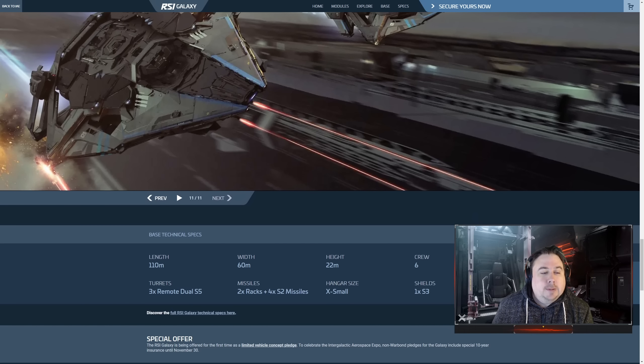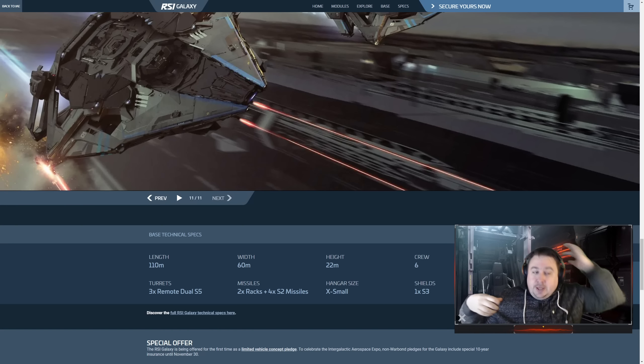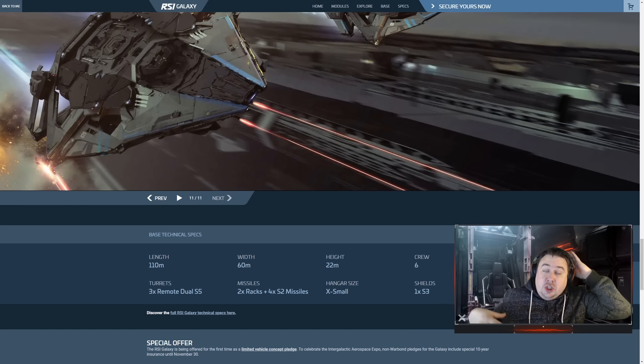The one size 3 shield was leaked — people are upset about that. But remember, this is an industry ship. If you are concerned about how this reacts in combat, you're probably taking it into the wrong situation. Length 110 metres, so it sits between the Perseus and the Carrack — she's a chonky girl. Width 60 metres — a lot of that space isn't going to be utilized in the wings, but that could suggest larger fuel tanks. Height 22 metres.